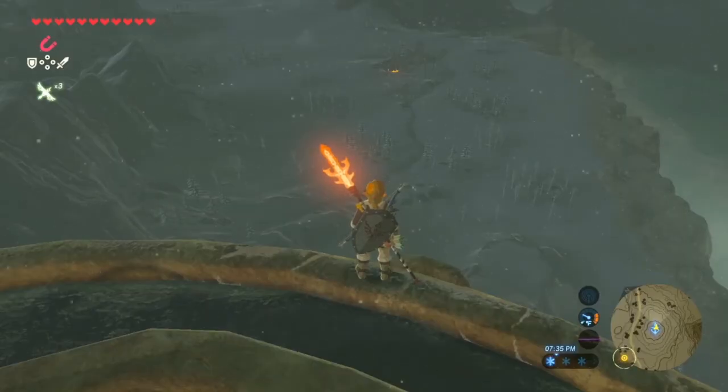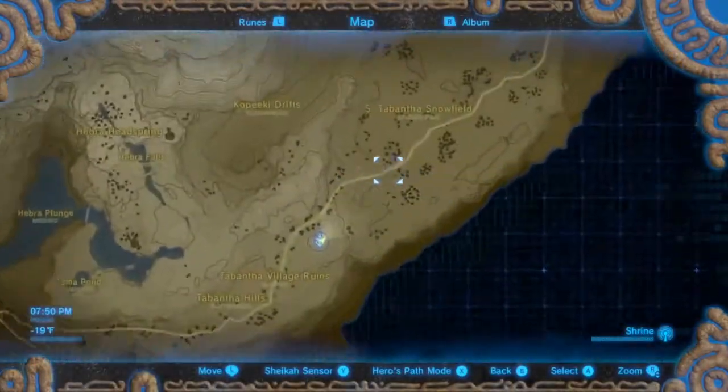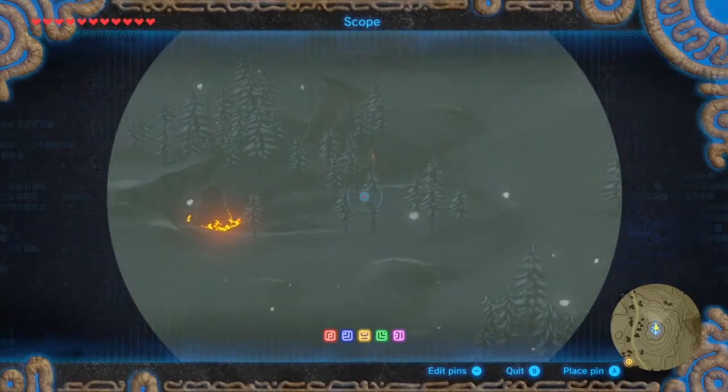Good morning everybody, welcome back to another episode of the Shrine Guide. Today we're going to be doing the Rin Oya Shrine. This one's super simple — you can literally see on screen right now, you just follow the road right here and it's at the next stable, right there.